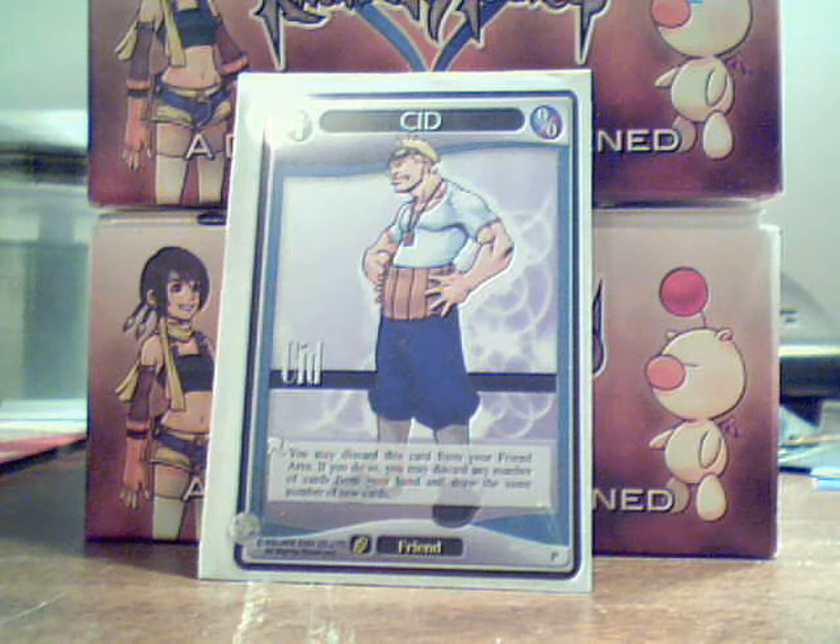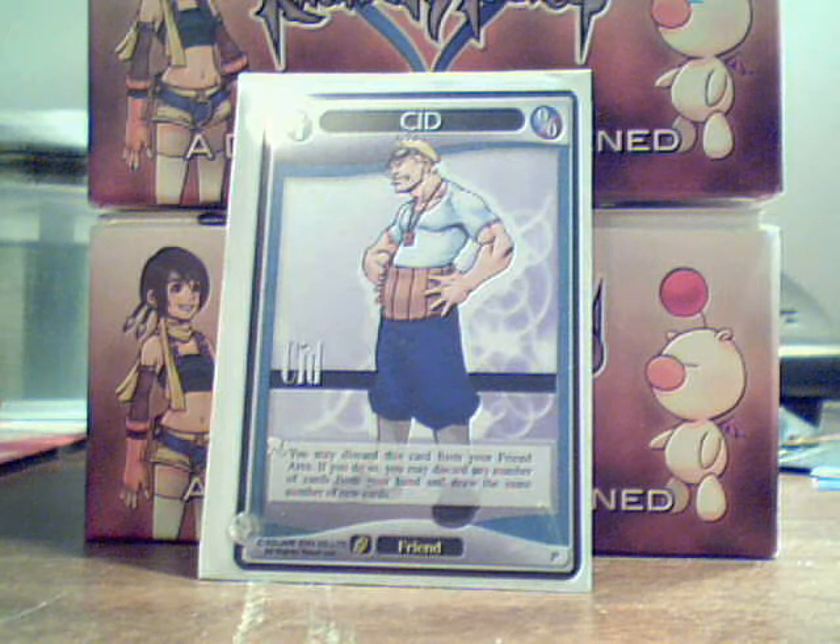I think Cid is pretty cool. In a World Rush deck especially, if you're looking for that extra push and want to mill through your deck faster to get those world cards and get those answers quickly to deal with Heartless already on your world, Cid is great. You can throw him down, discard three cards you don't like, draw three more. You could easily draw into a level three world card you need and win the game.